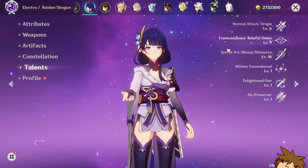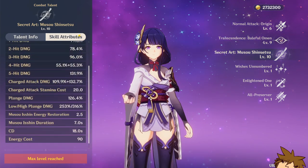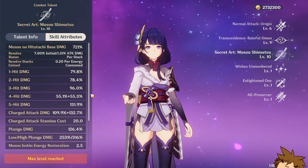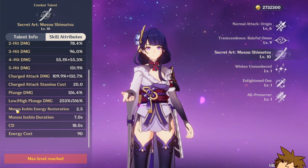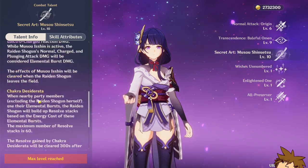For talents, I would suggest focusing on her elemental skill and elemental burst — her normal attacks don't make that much of a difference. I actually crowned my elemental burst because it's insane: the damage it does, the resolve bonus, the initial burst damage, and the energy restoration all add up together. It's a really good burst and I suggest crowning it as well.